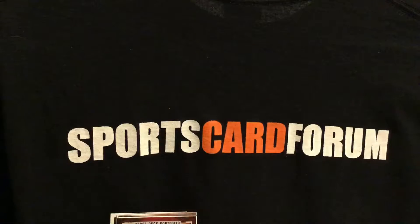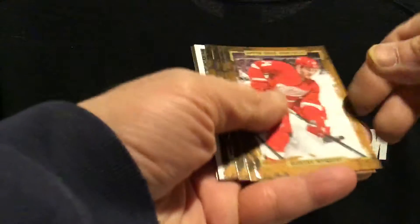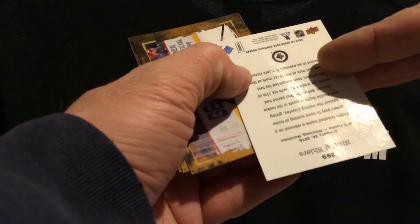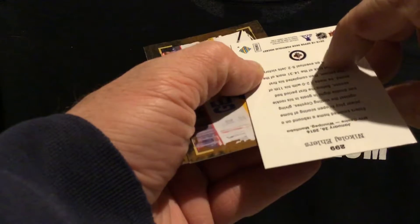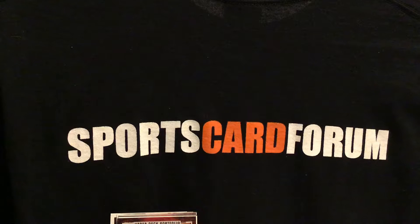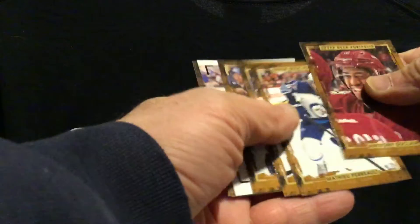There we go for box 2, which is actually box 10 for this part of the second half of the break. And there we go. Get a nice Phillip Forge bird, a Forge bird and a nice Tavares artist card. Can't go wrong with John Tavares.